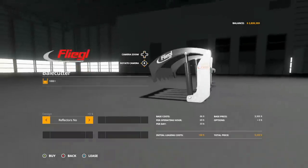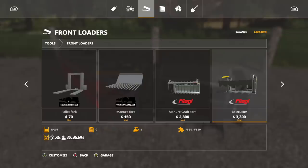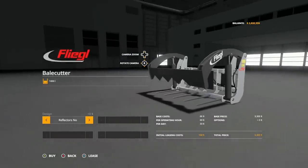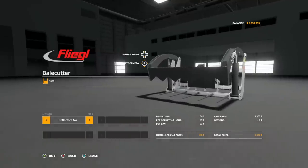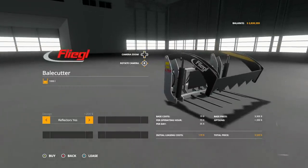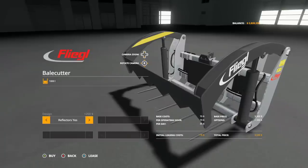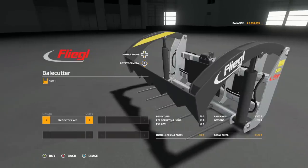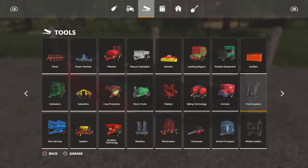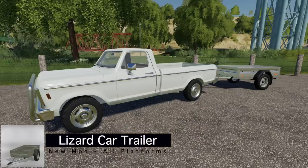Now the bell cutter — it says it holds a thousand liters, which surprised me, but yes it holds a thousand liters of forage crop. You can also spike a bale with it. Design reflectors: yes or no — and this one I'm not a fan of, because it looks like the reflector was just stuck on the inside awkwardly. Maybe you like it, but I don't. The bell cutter runs $3,300. There you go — that's your Flegal front loader tools.